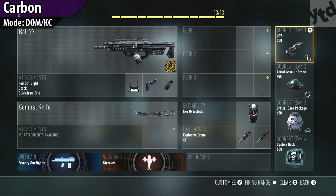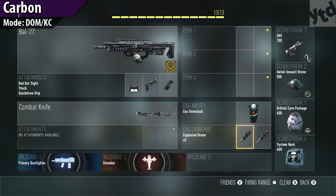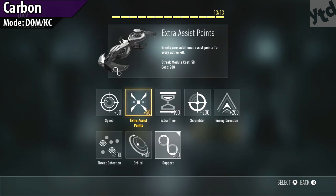Moving on, we have carbon fiber — get 150 kills with this weapon with no perks equipped. Nothing really special here; you can play whatever your favorite game mode is with whatever attachments you like. I use overclock for my exo ability to get into their spawn faster, and I doubled up on the exo launcher — as soon as I spawned I'd drop two random mines to help my KD. Since we don't have cold-blooded or low profile, I use the support UAV to help myself and my team.